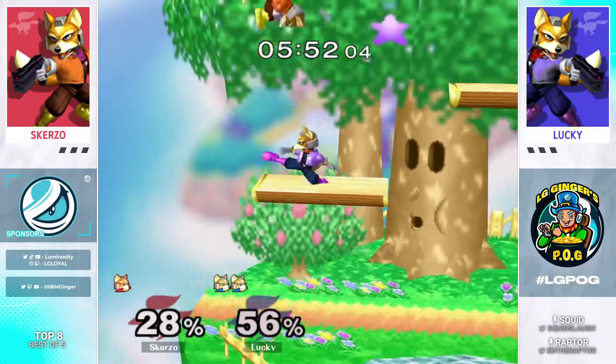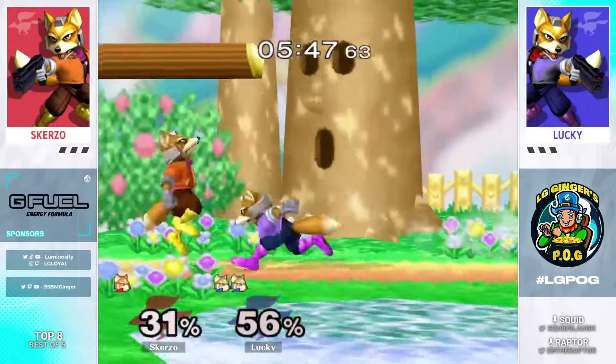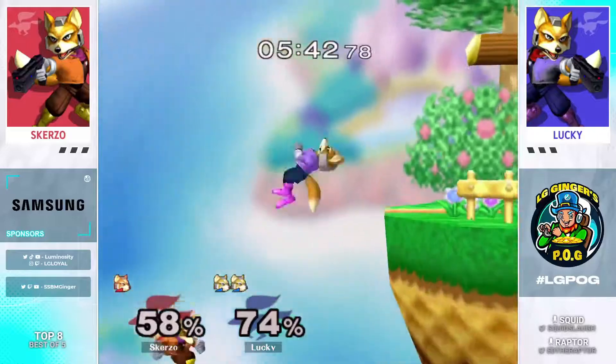It was probably the easier edge guard to just grab the ledge and then he could have invincible shined him. But Lucky has never once in his life cared what the easier edge guard is — he's not looking for the easy option, that's just not what he's doing here.